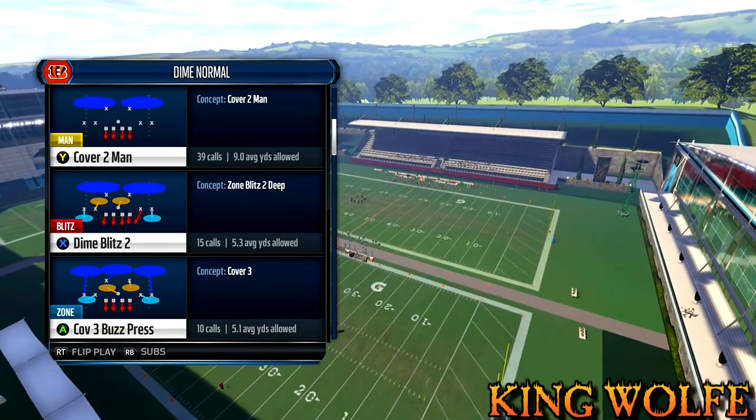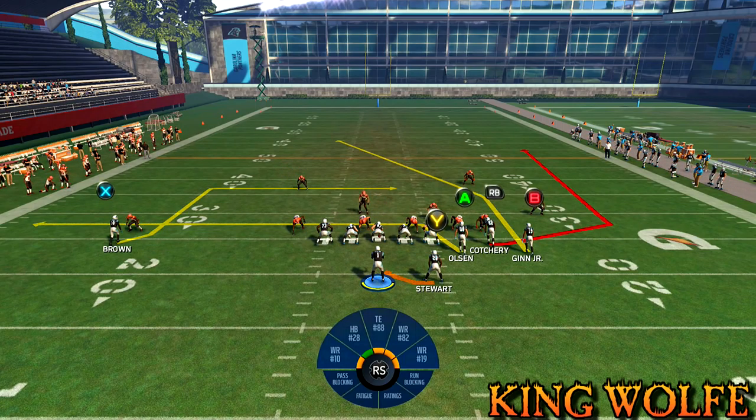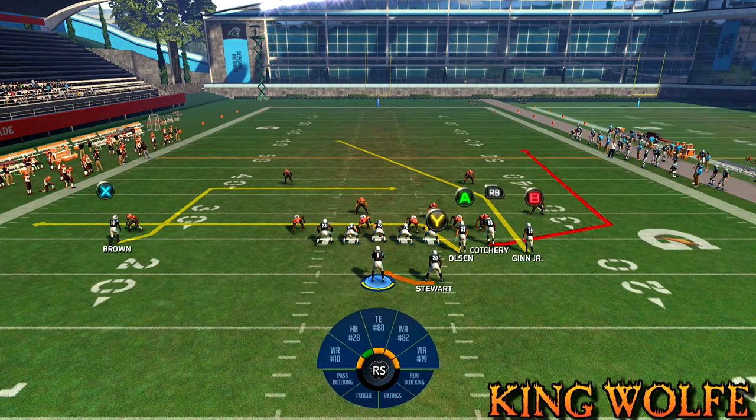Notice the difference: in Cover 2 Man, look where that corner is — he's right on the receiver, that's how it gives it away. In that case, just slant or drag any of the routes and beat them on man coverage. I hope you guys appreciate this video. Thank you for all the love and support — like, comment, subscribe. Love you guys, I'll check you out on the next one. Peace.